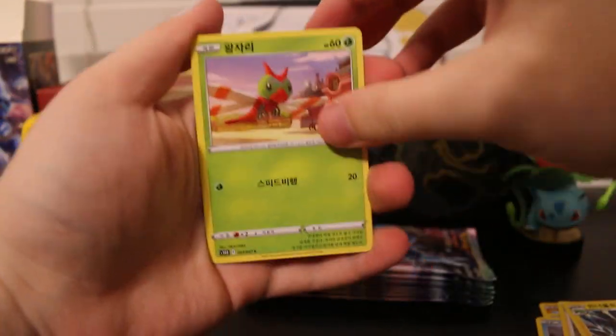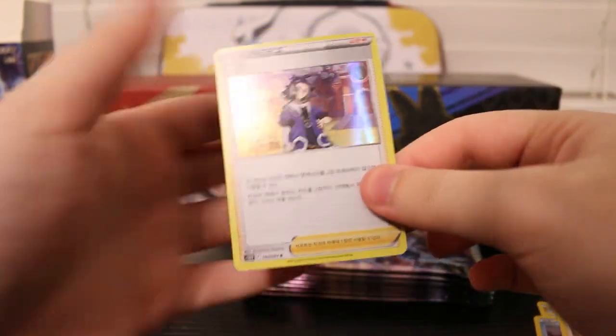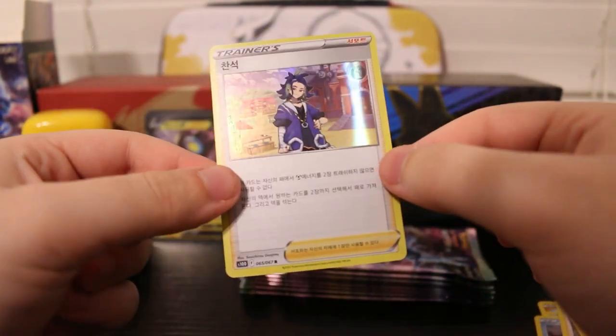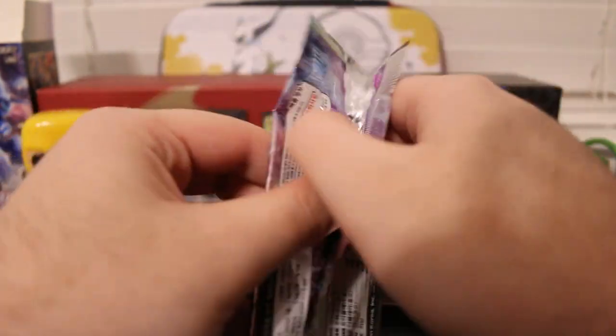We got Electrike, Yanma, Hisuian Growlithe, a Registeel, and a holo Trainer. Look at that — that's pretty cool. I didn't know the Supporter cards could be holos in this set. Trainer holos are really cool.